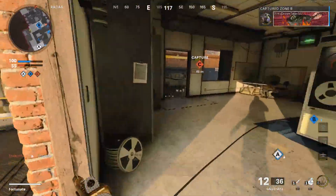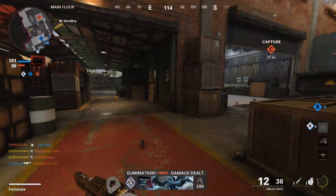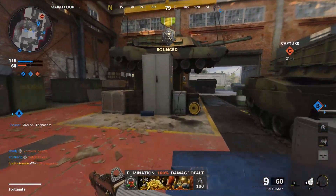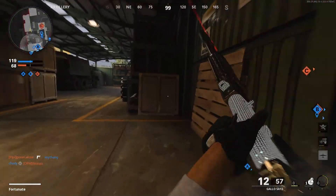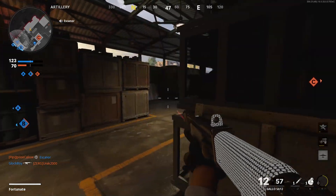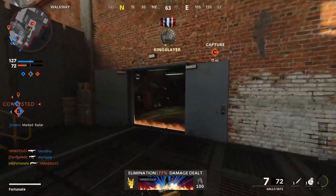Teammates are really pushing for B. Double kill with a napalm — we will take that gladly. Get off of B, pal. I should probably let them have B just so we can have a little bit more time. I'm going to wait here for a second — I feel like they're spawning and about to run this way. No, he ran through the middle, I think.